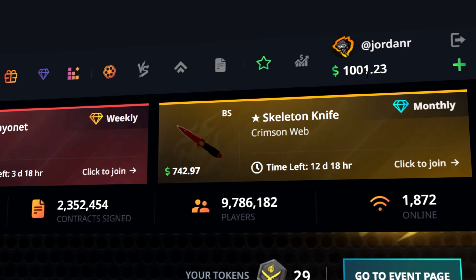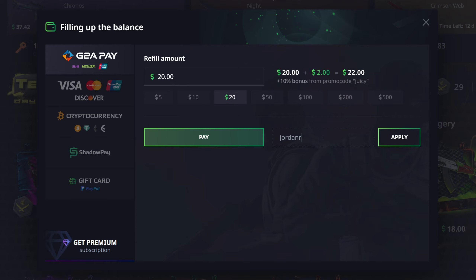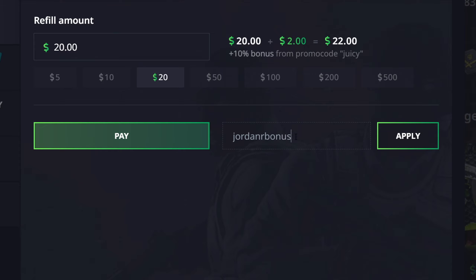Before we get into this video, if you guys do want to check out hellcase, make sure you go up here to the plus button, go over to where it says enter promo code and type in code jordanr right here to get some free balance to try out the site with. And if you're going to deposit your own money, make sure you use code jordanrbonus to get a 15% bonus on your next deposit. Let's go ahead and get right into this.